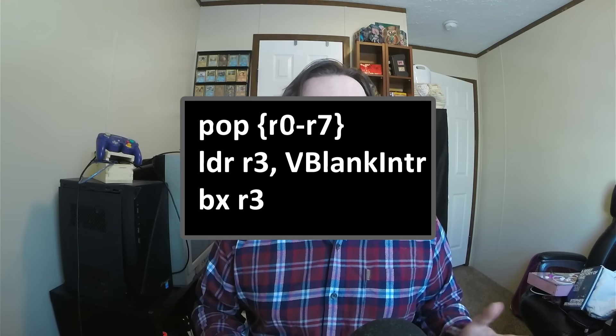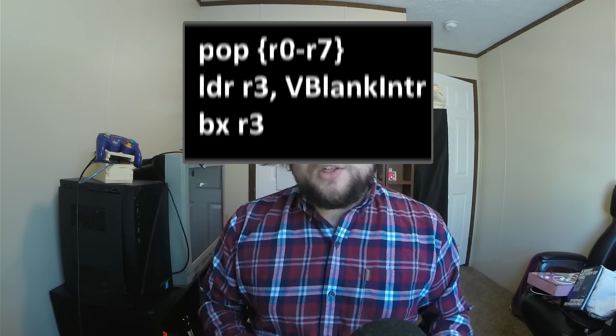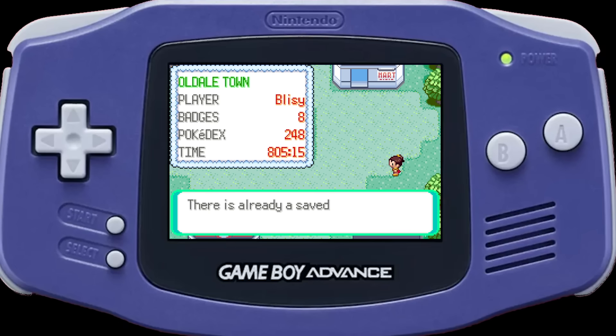Now surely whatever the Vblank Interrupt was doing was important — they run it every single frame — so won't overwriting it be a problem? No, because we can actually end whatever custom code we put there by saying: after you're done here, go to Vblank Interrupt. And it works like a charm. So this has to be it, right? The Holy Grail — full, permanent control with no glitchy side effects. Unfortunately, no. This does not persist across a save, so the moment we turn the game off, we're done.